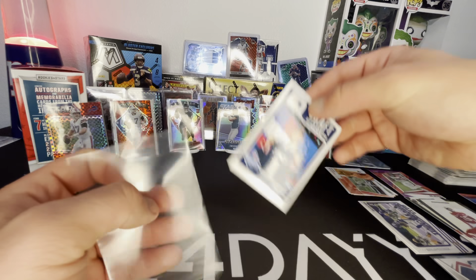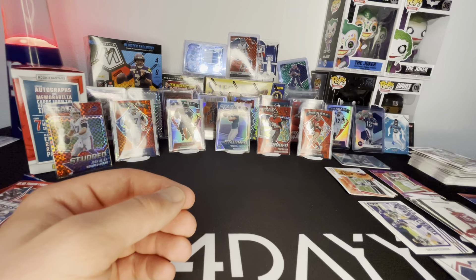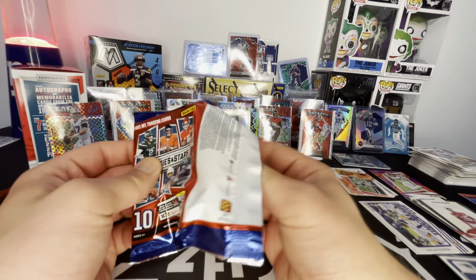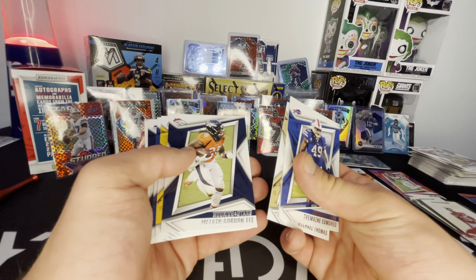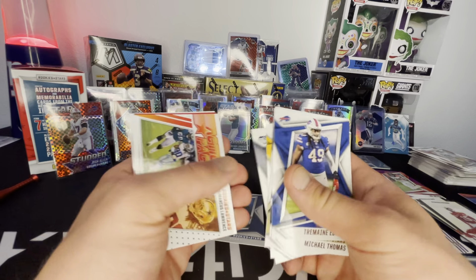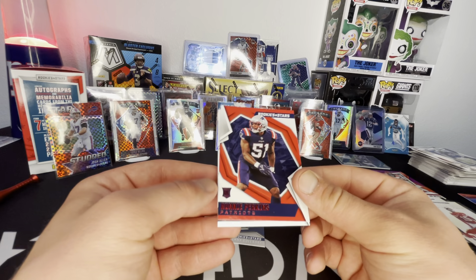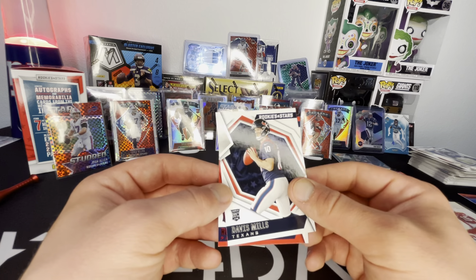The draft class Mac Jones — sick. Last pack. Josh Allen, Tremaine Edmonds, AJ Brown, Michael Thomas, Melvin Gordon, Juju, Kenny Golladay, Russell Wilson. Got an action pack — Demarcus Lawrence, who might get cut. We had one more red left — Ronnie Perkins. Cool, at least it was a rookie. And a Davis Mills — that's decent, I'll take that.